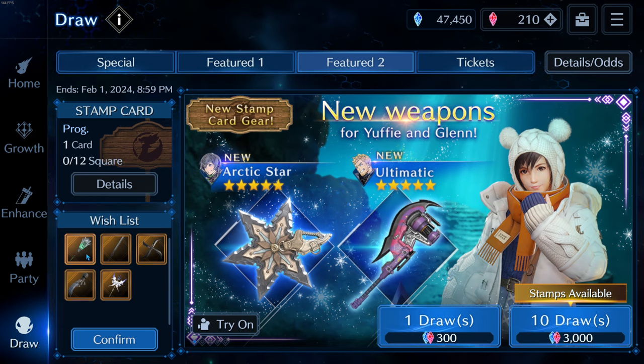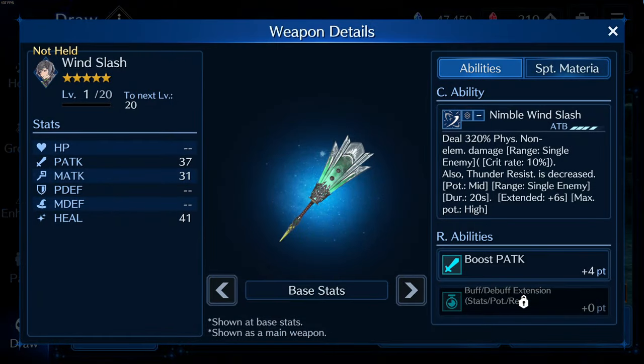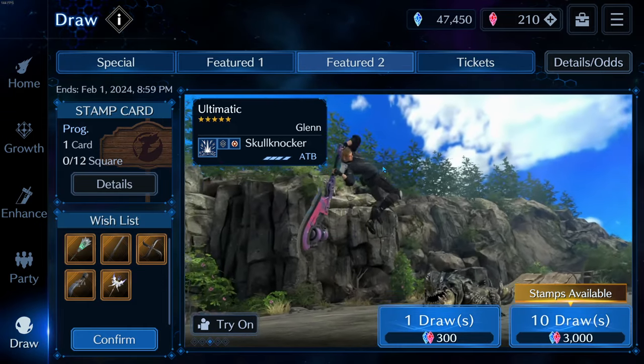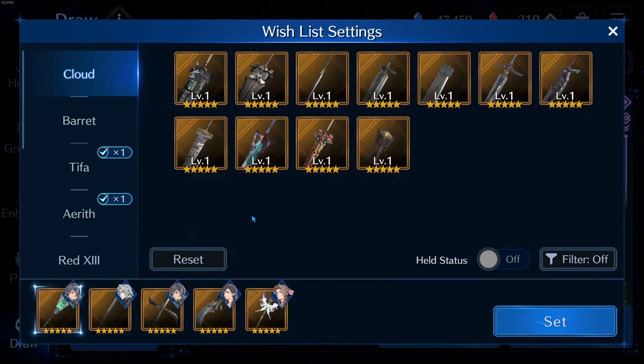How you build Yuffie really depends on your account and what you have. I do not have the ice breach weapon for Lucia — I've wishlisted it two or three times and never got a single copy, so I've kind of given up building her into that ice breach role. I would like Yuffie to fill that with also having a strong ice weapon.